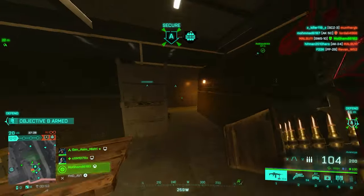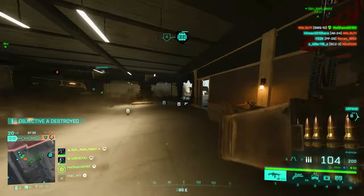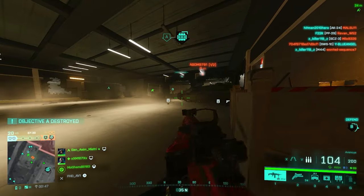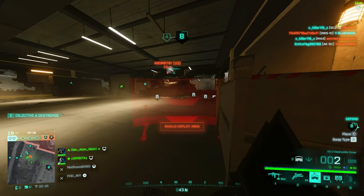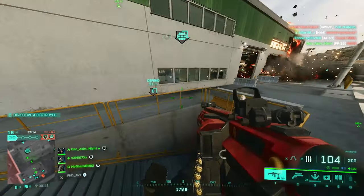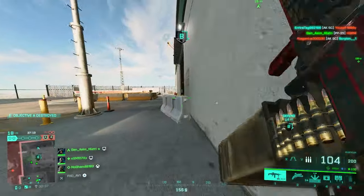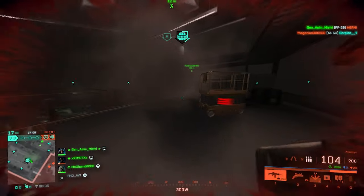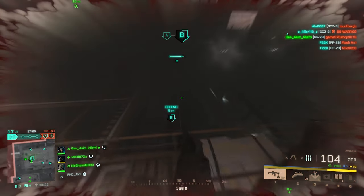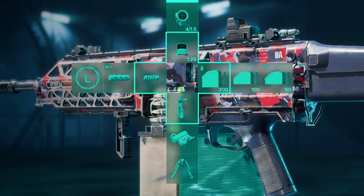Lastly, we've got weapon sights, and this is mostly personal preference. I'd go with a red dot sight for general use in close to medium range — my favorite is the Fusion Hollow, but pick whichever red dot you like. For longer ranges, I'd go with the Ghost Hybrid: you get 4x magnification and can immediately switch to 1.5x if someone jumps in front of you. It's one of the best, if not the best, medium range scope in the game and I absolutely recommend it.